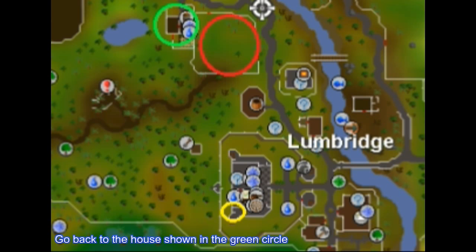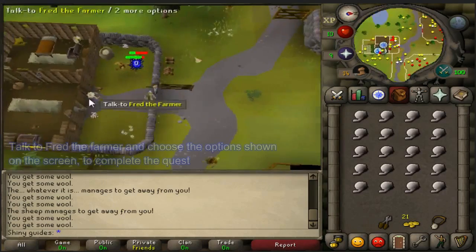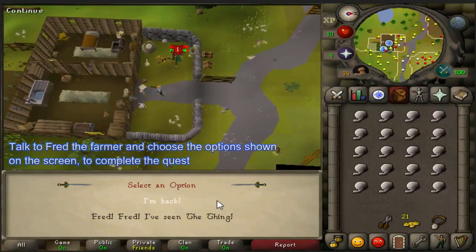Go back to the house shown in the green circle. Talk to Fred the farmer and choose the options shown on the screen to complete the quest.